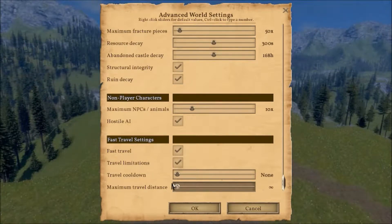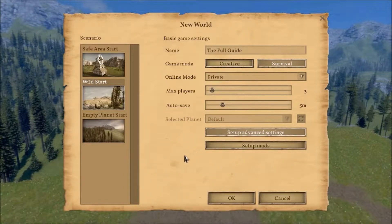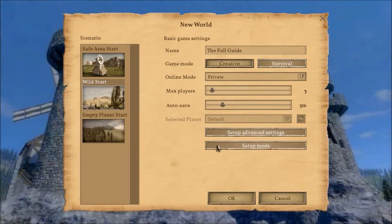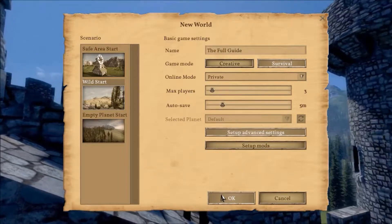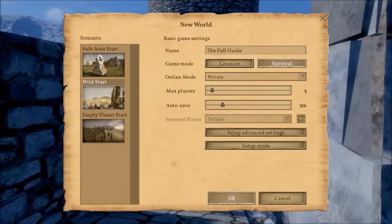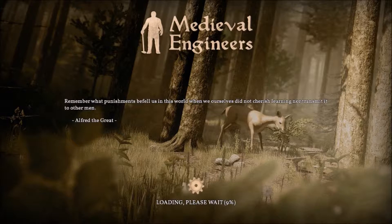The default maximum travel distance is infinite — or maybe 300 chunks, I'm not sure. Anyway, these are the basic settings. You would then want to generate the world by pressing OK. This loading screen will be shown for approximately 8 to 10 minutes on my computer, so I'll be right back when it's done.